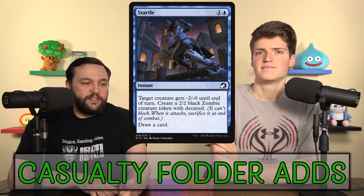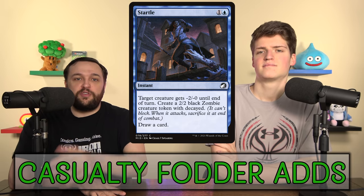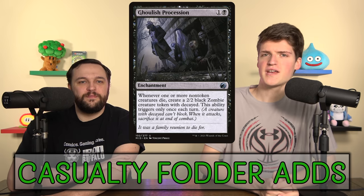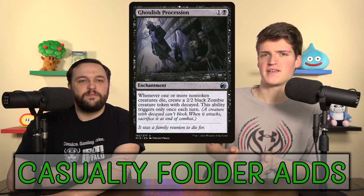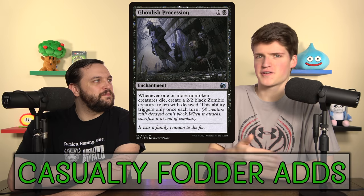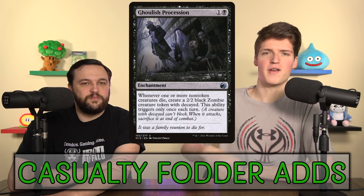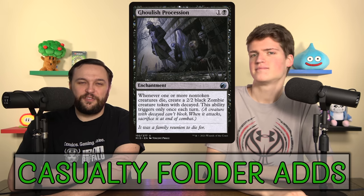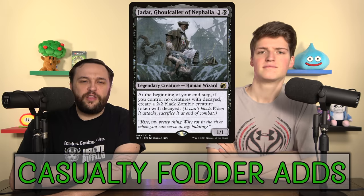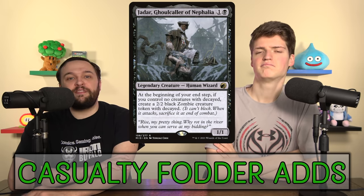Startle is next — we're going to get one of these tokens for two mana, we can Casualty it if we want to get an extra one, or we're just getting something to Casualty a different spell. And if you Casualty it, you draw two cards. Next is Ghoulist Procession — we're not going to be able to make Decayed Tokens easily because we're sacrificing tokens all the time, but creatures are going to die on everyone's turn and especially when we're killing them, so we're just going to get one or two Decayed Zombies every turn cycle. We also have Jajar, Ghoul Caller of Nephalia — he's just going to give us one free token every single go-around.